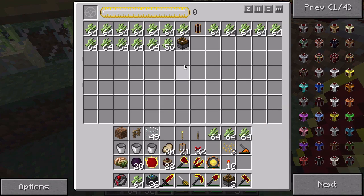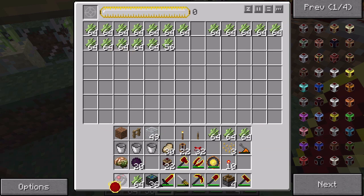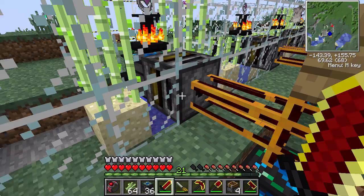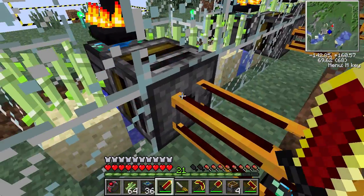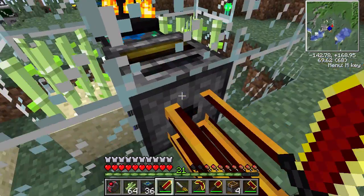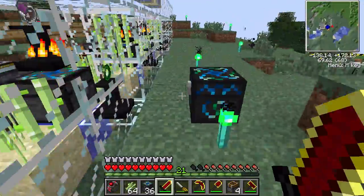All right guys, so I figured out what my problem was. It has to be the filters to push stuff out, not the deployers. I have everything done for those things. I just have to put in my item of choice for each one — I'm going to put dark matter in this one. I've just got to put into each filter what I want to come out, so nothing else clogs up my chest with junk.